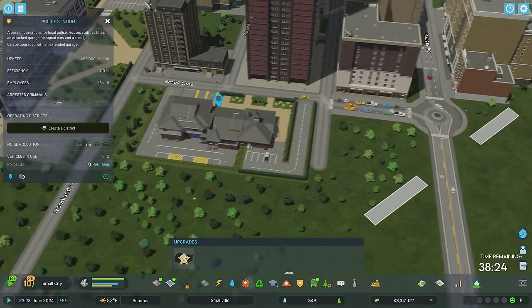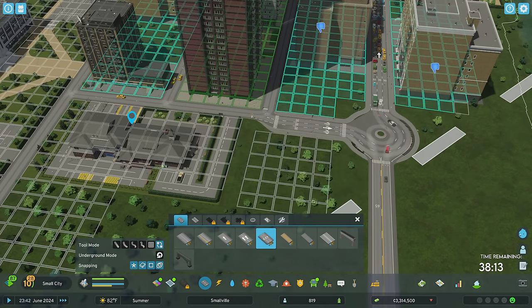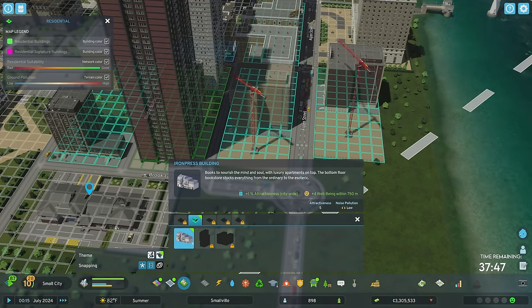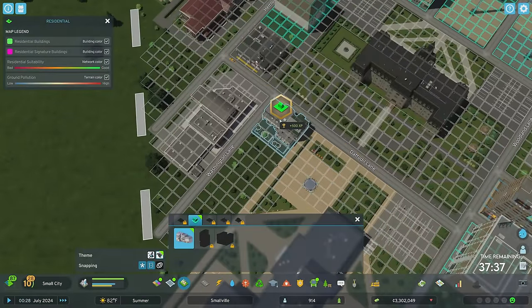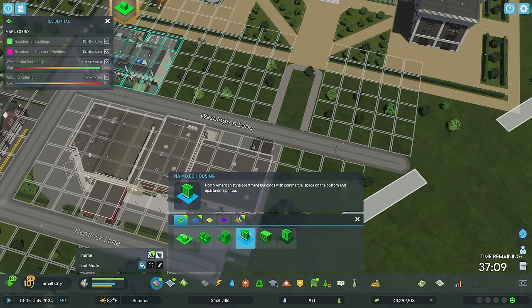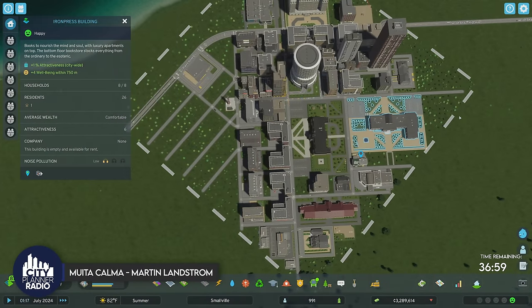I'm wondering if there's anything I can do to fix this — I'll bump this over and get rid of this street here, hopefully allowing me to add one more lane. I took out some buildings for that, which was not my goal. We got the Iron Press building — this gives you 1% attractiveness citywide and four happiness. We are absolutely going to place this, and I think we'll put it right next to the high school. With mixed use all up and down here — beautiful, that is beauty.